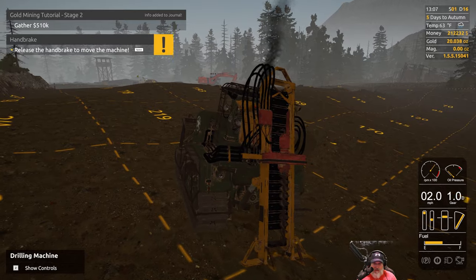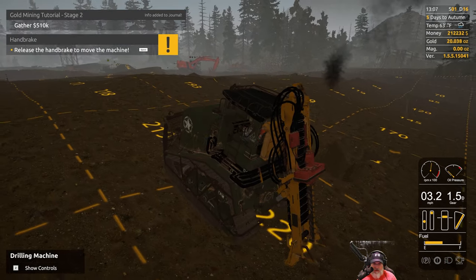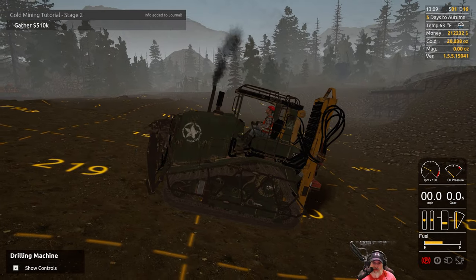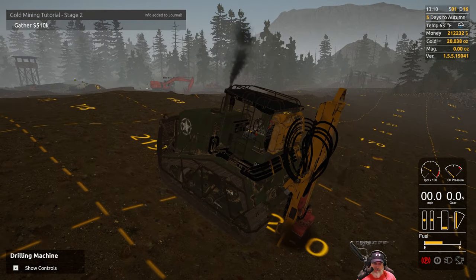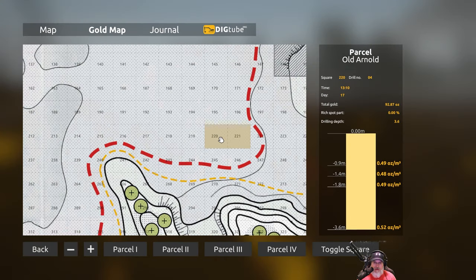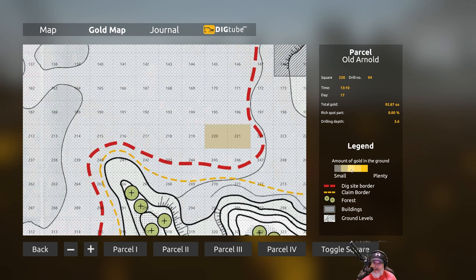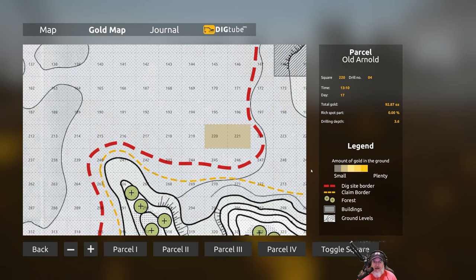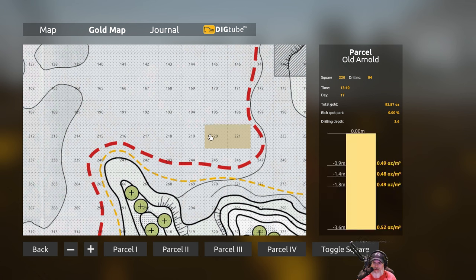We're going to move to the next square — I'm going to dig right in the center of it and we'll see if just one dig brings up that same information or if we have to do it multiple times. Yeah, it does show this. I think that's this color here — the more yellowish — yeah, it is. It does not appear to me that multiple drillings matters, but look — this has 92.87 ounces in it!